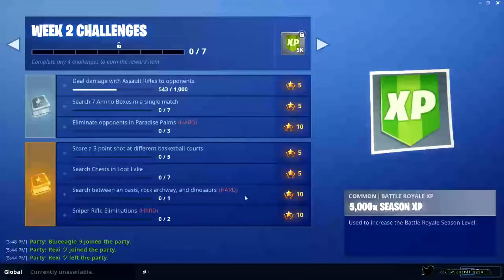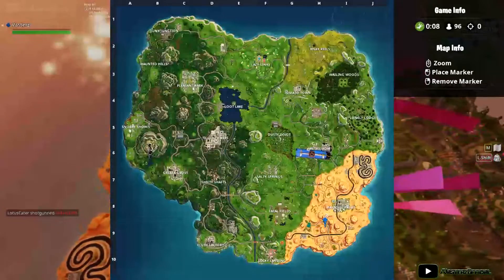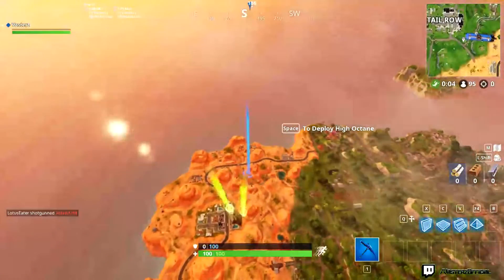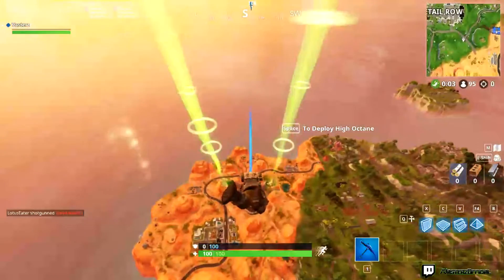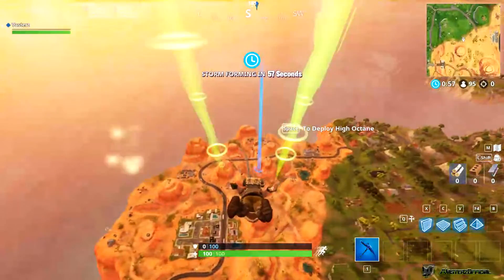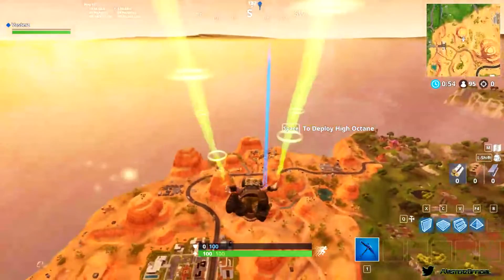So it's located right here — let's go to that spot right now. It's a really easy spot to go to, there's not too much traffic, not too many people go there unless they're doing the challenge as well. Usually people go to the town right there or something like that.